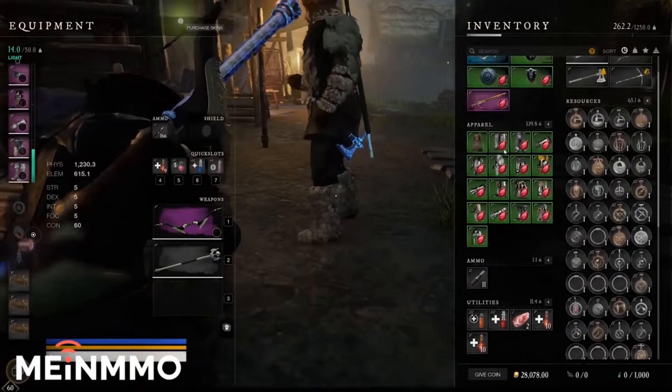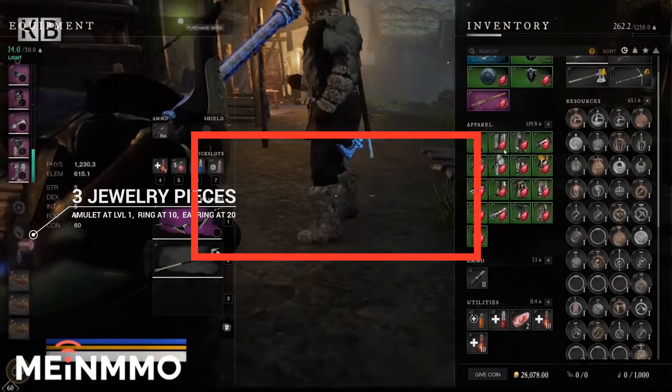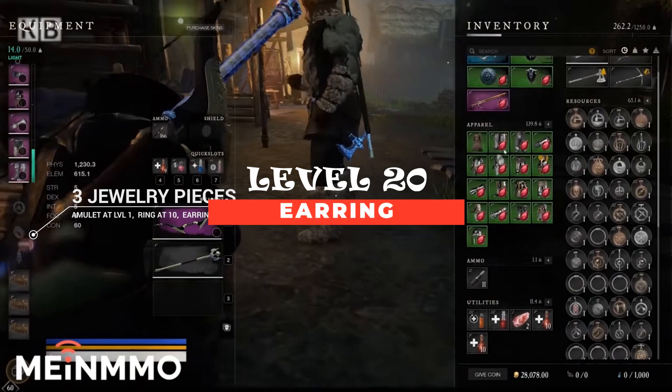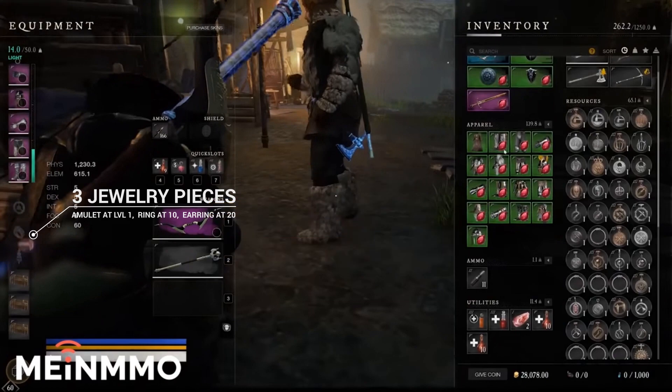But let's get back to milestones. The second jewelry slot will open at level 10 and that is the ring slot. Then at level 20 you will finally be able to use earrings. Every jewelry piece can have up to 5 points of attributes, but the same level requirements apply as for armors and weapons, so only at level 50 can you equip tier 5 jewelry. Attributes are core stats for your character, directly responsible for your health pool, ability cooldown time, and different weapon damage.